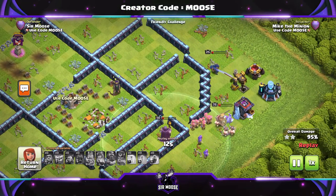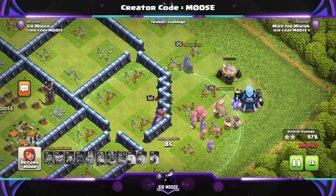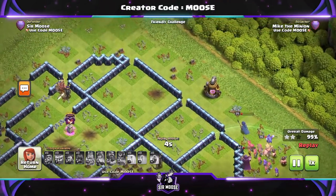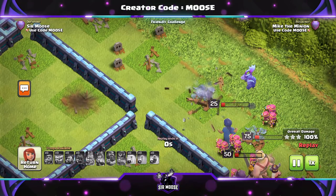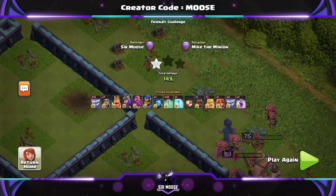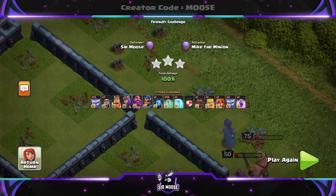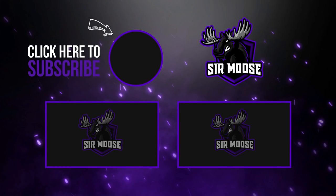I hope you're looking forward to the new update. Let me know what you think in the video comments — are you looking forward to using the Log Launcher and the Invisibility Spell? Remember, the Invisibility Spell doesn't work on Siege Machines, so your Log Launcher can't be made invisible. Hope you enjoyed the video today. Remember to hit that subscribe button and the notification bell. Join the Samoose army — we're almost at 70,000 subscribers. Thank you so much for your support. Samoose, signing out. Take care.